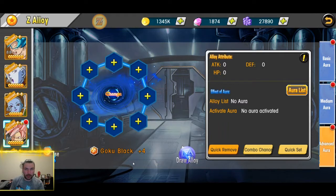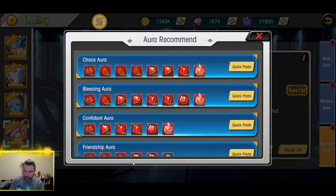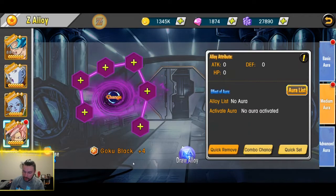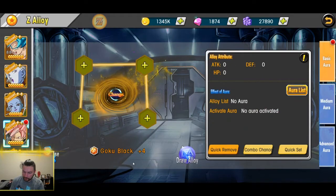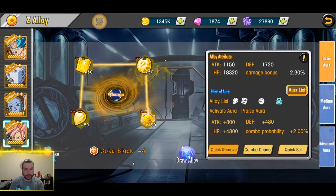Once you have all of these in place, I recommend using the quick set. It just seems to automatically pick the best stuff for your character. In case you guys didn't know that — quick set through each character. There we go. Our alloys are done now.